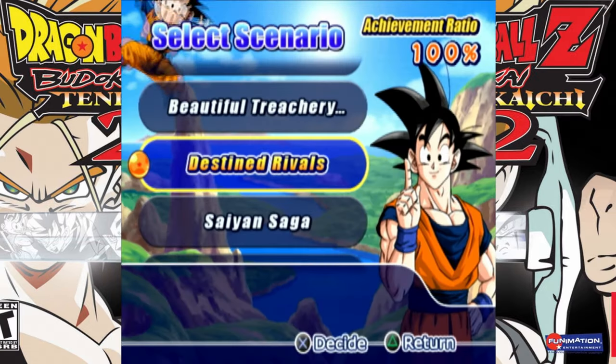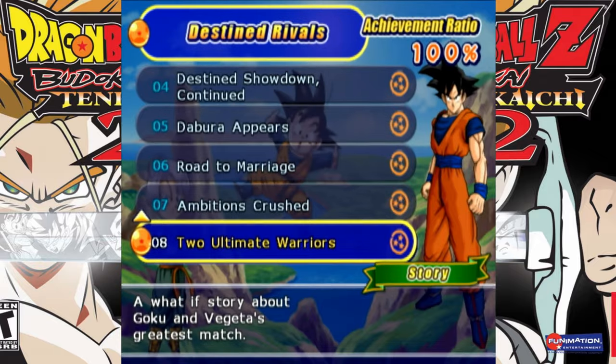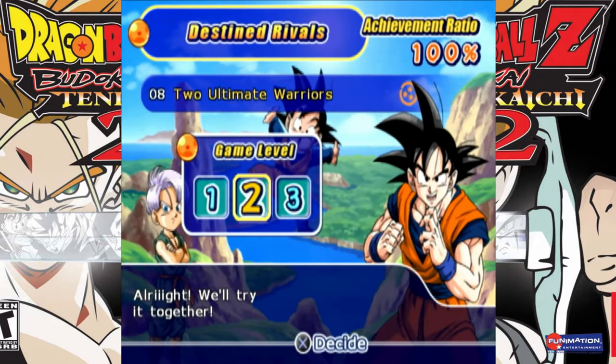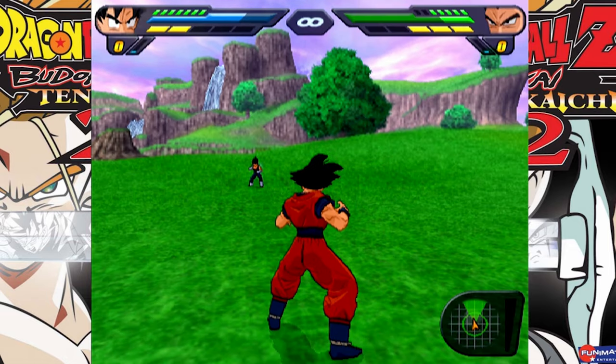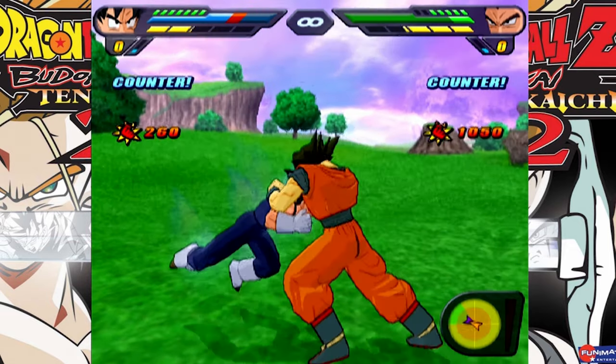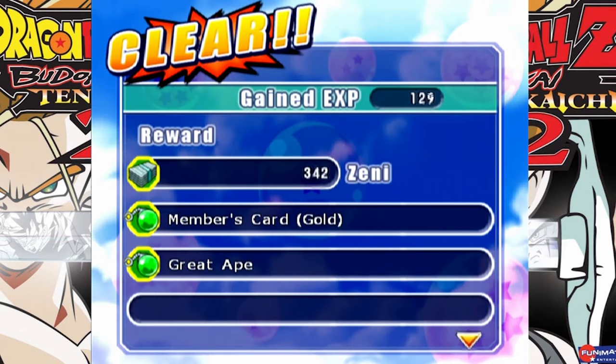Now to get his Great Ape form, you have to go again to Distant Rivals and go to the very last battle — Two Ultimate Warriors — so it's going to be Goku versus Vegeta. Once you are there, all you need to do is defeat Vegeta. It's not that hard. And once you're clear, you finally unlock the Great Ape form for Kid Goku, as well as a member's card.